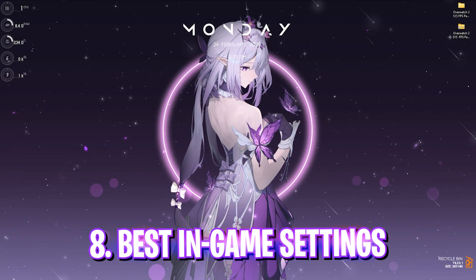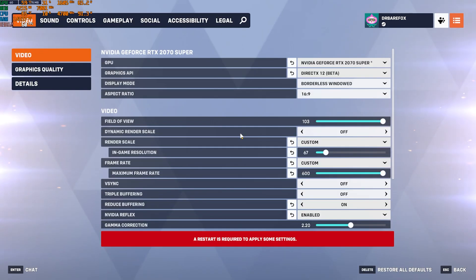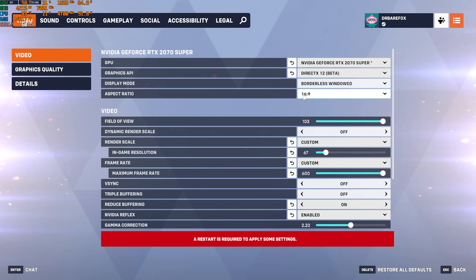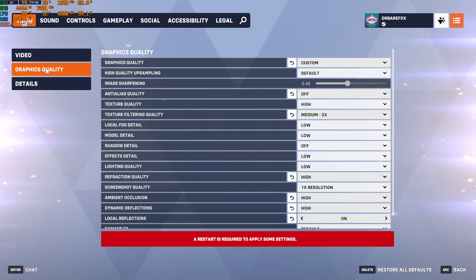Now drop into the game with the best in-game settings. Press Escape, head to Options, select your GPU, and set Graphics API to DirectX 12 for the best FPS. Display Mode: Windowed Borderless. Aspect Ratio: Normal. NVIDIA Reflex: Enabled Plus Boost. VSync and Triple Buffering: off. Reduced Buffering: on. Render Scale: set to Automatic, then press Y to apply.